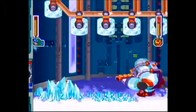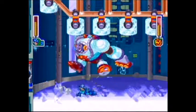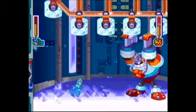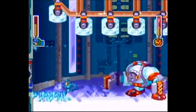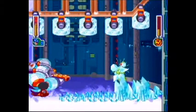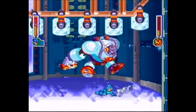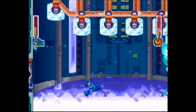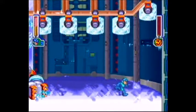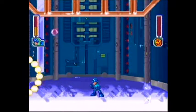Frostman is not exactly a difficult boss to fight. Shooting Frostman with the Flash Bomb while he is summoning the Ice Wave will actually cause him to be blinded by the shot. It's a pretty good thing to do. But it doesn't matter, because Frostman is dead.